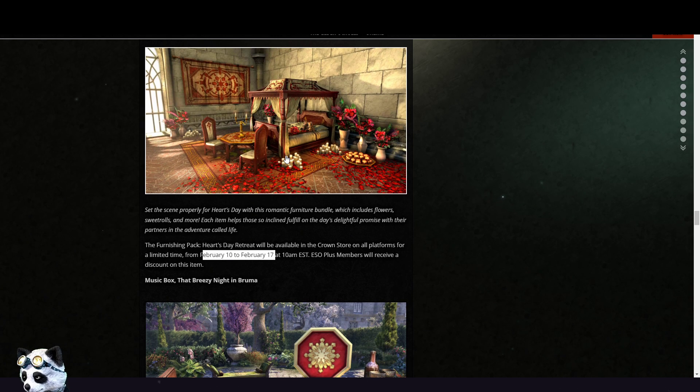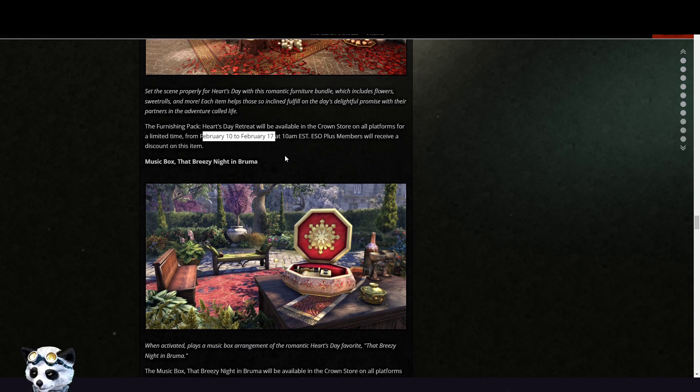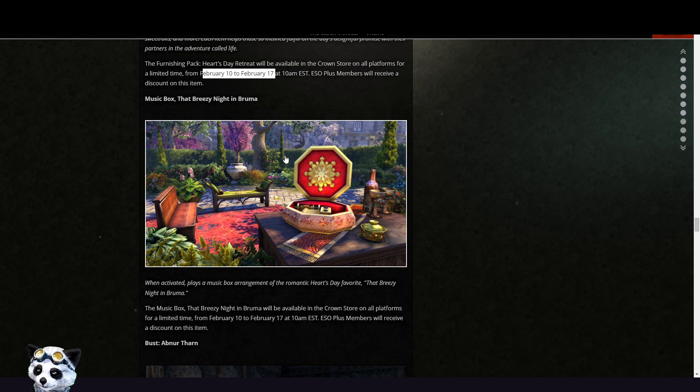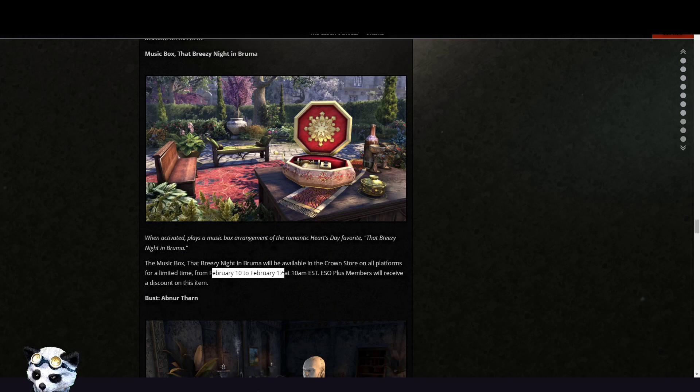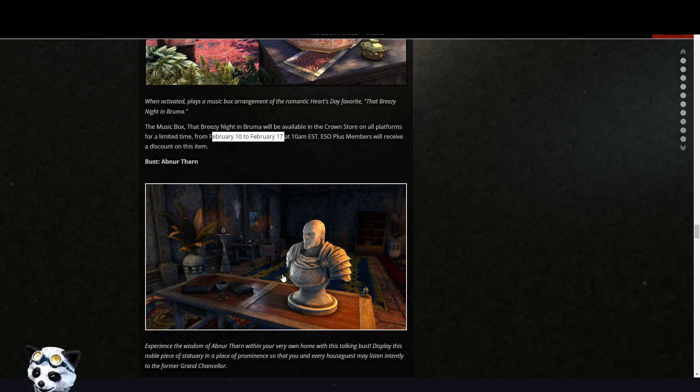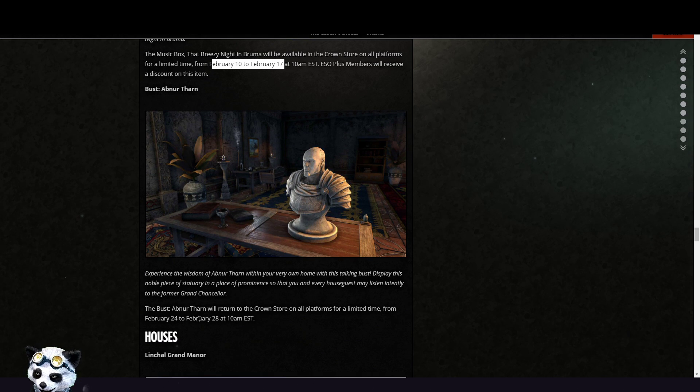It's cute! Then we have the Music Box: A Breezy Knight in Bruma — that one will be available from the 10th of February to the 17th. Then a Bust of North Town, available from the 24th to the 28th.